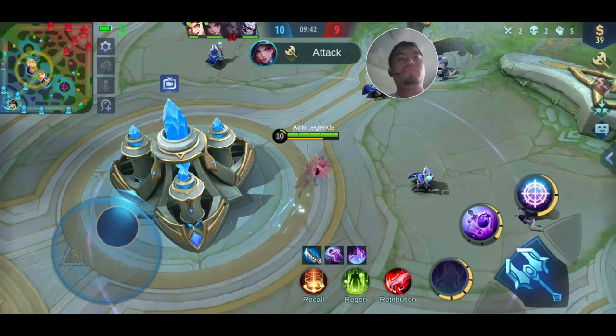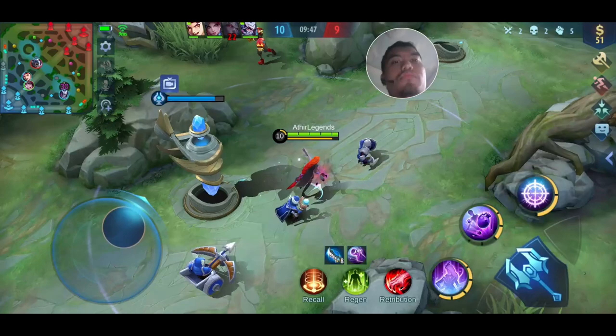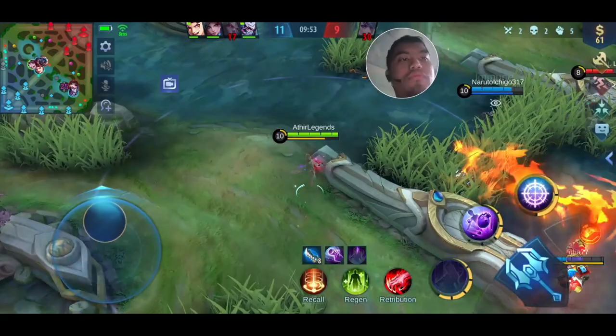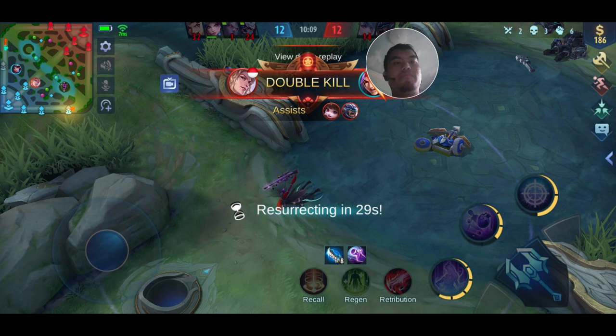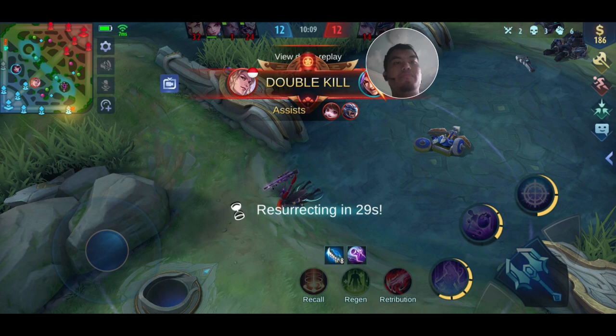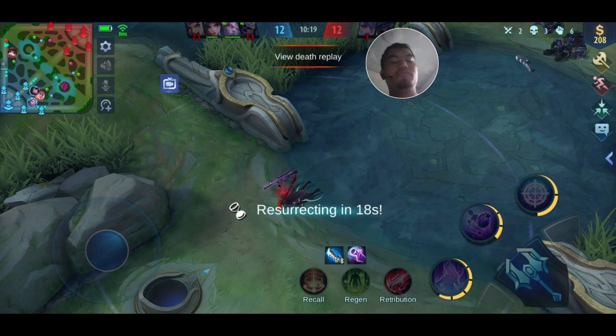[In-game: Launch attack.] Alright, it's time for me to get them — but not yet. [In-game: An enemy has been slain. Shut down. Enemy killing spree. An enemy has been slain.] It's gonna be a close fight, so anything can happen. [In-game: Enemy unstoppable.]